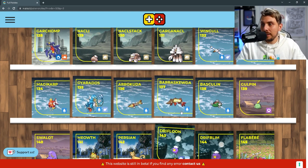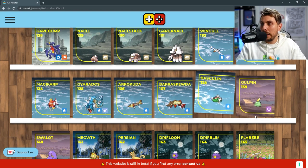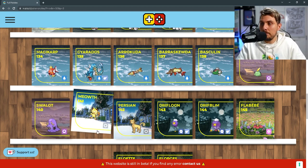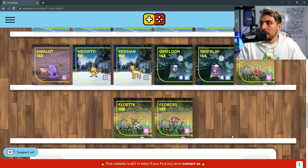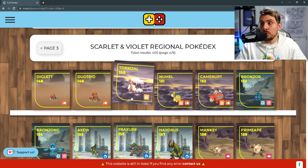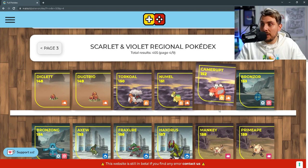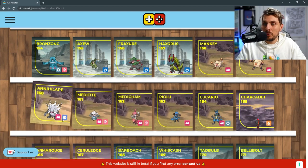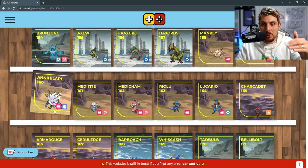We've got the Tinkatink line and Pelpper. Then we've got the Gyarados line, the Barraskewda line, Basculin returning, and the Swablu line which is another exclusive to Pokémon Violet. You're going to get Meowth and Persian, the Drifloon line, Flabébé and the Florges line. The Tinkaton line is going to be in there. Torkoal, Camerupt — very happy about Camerupt returning. The Bronzong line. We're going to get the Haxorus line, the Primeape line, and then the big one here.